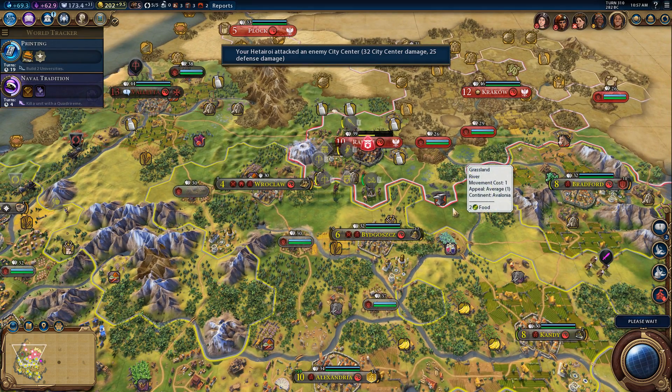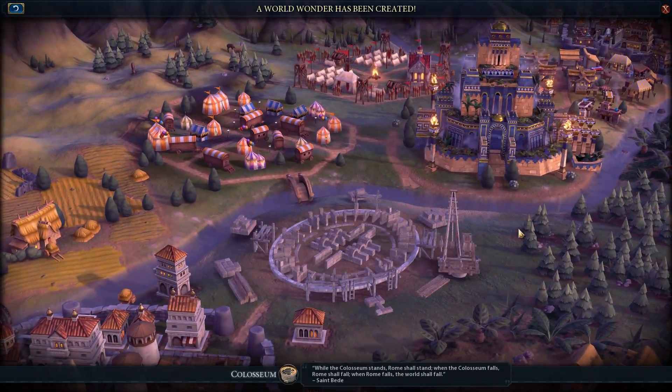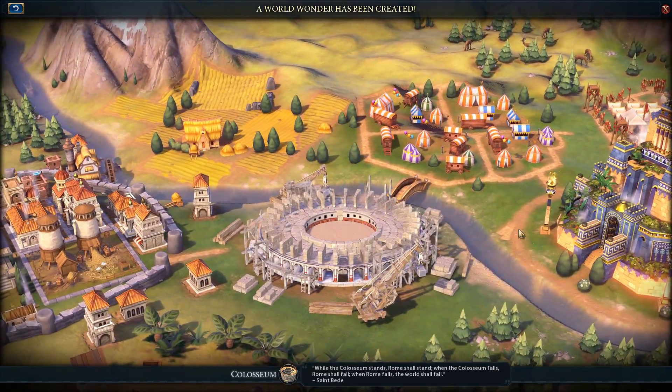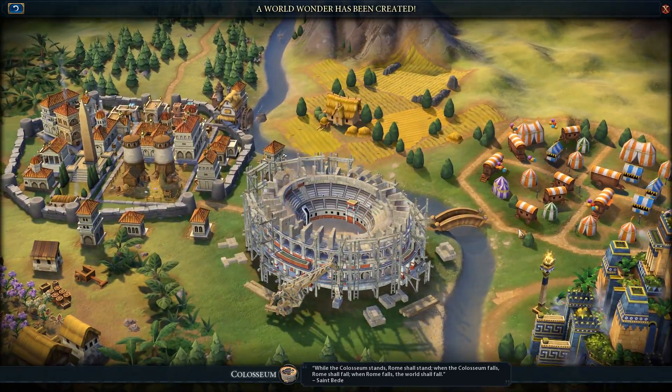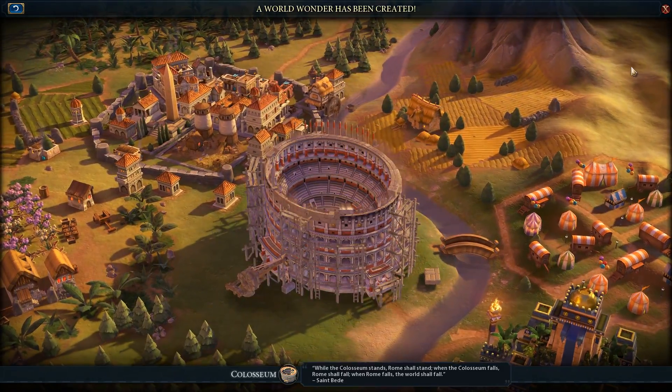The great thing about being able to cruise through and do this quickly is— oh crap, what got built? 'While the Colosseum stands, Rome shall stand. When the Colosseum falls, Rome shall fall. When Rome falls, the world shall fall.' Look at that glorious building. Love it.